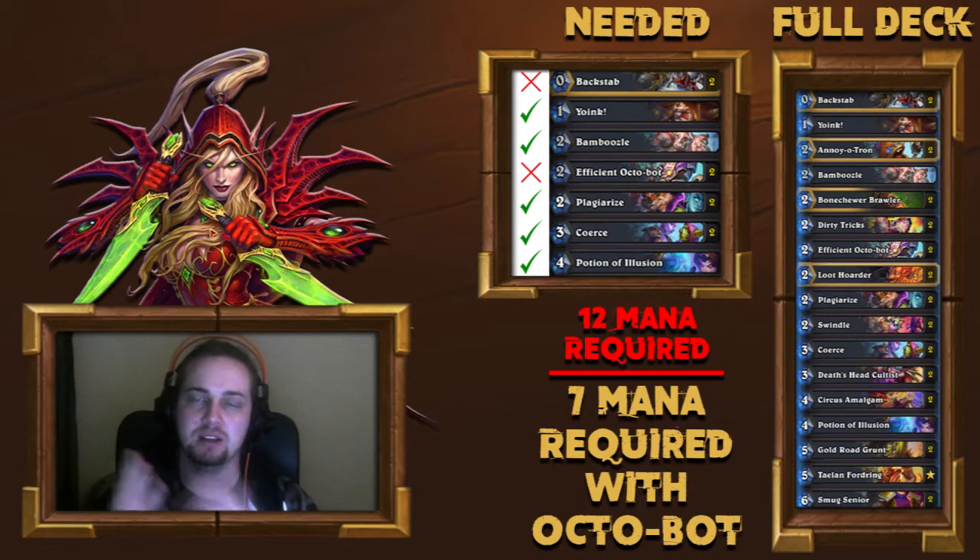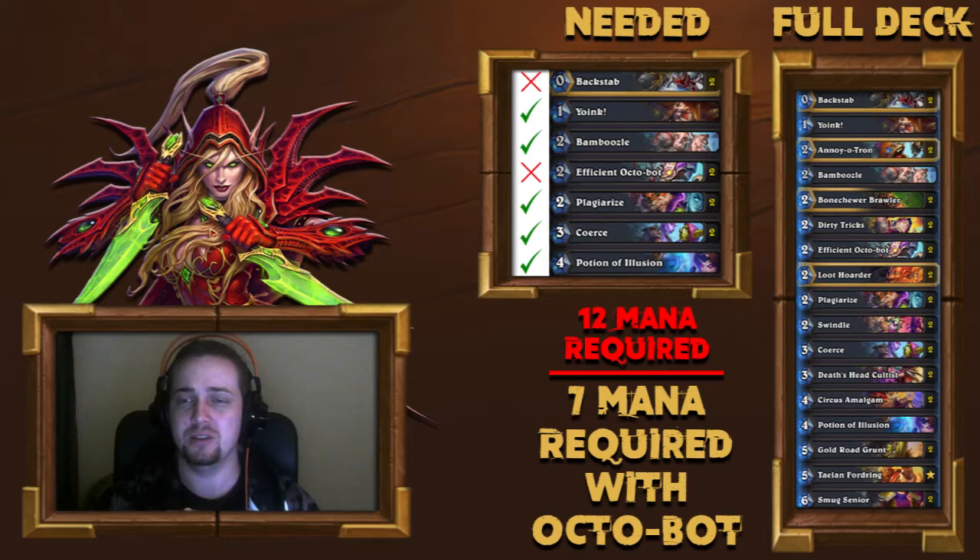Now, if you add all of that up, that's 12 mana, and we only have 10. So you also need the Efficient Octobot, and obviously Backstab to proc it, or something to proc the Octobot. It has a Frenzy — it reduces the cost of cards. So if you have all 5 of those cards in your hand and you have the Octobot and it reduces those cards, it's only going to cost 7 mana to get all of those cards out in one turn.